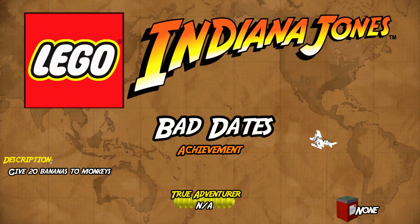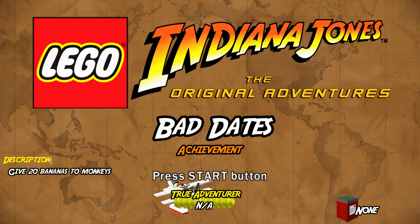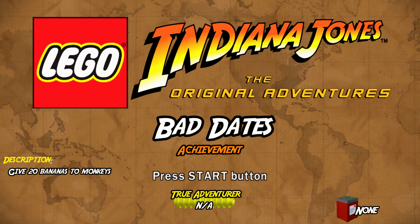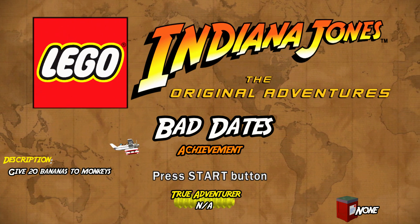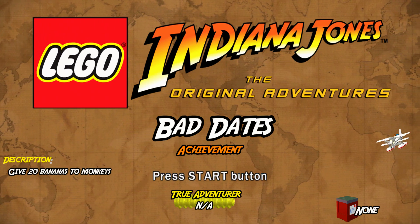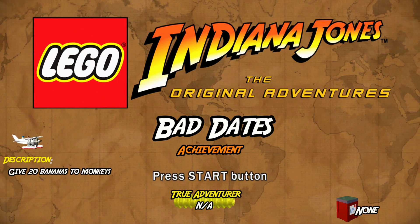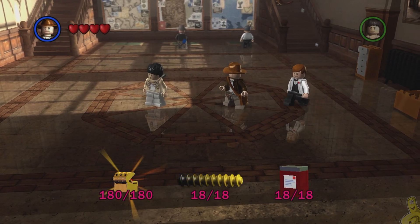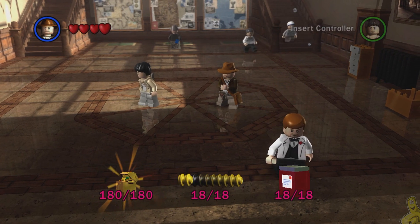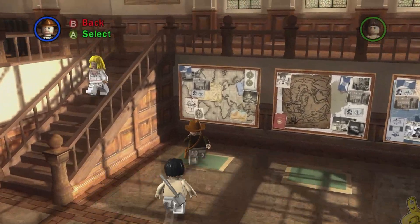Hey, what's up everybody, HTG Brian here, and we're back with another Lego Indiana Jones video. This is for the Bad Dates achievement, which requires us to give 20 bananas to the monkeys. You've likely done a few of these if you completed the story and free play, but the number it's gonna take depends on how you proceeded with the original gameplay. It should take you less than 20, and we're gonna show you a quick method right now.